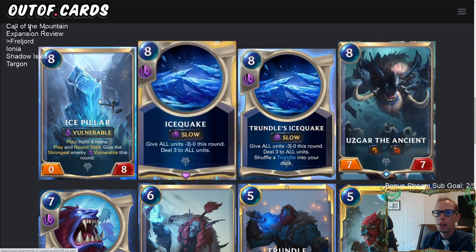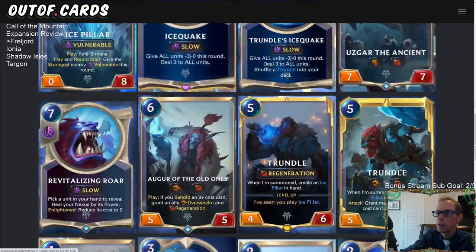Ice Pillar also has a play ability: give the strongest enemy Vulnerable this round. And at round start it also gives the strongest enemy Vulnerable. If you play it on your defensive turn, then on the next round start when you have the attack token, you still get to give the strongest enemy Vulnerable. So Ice Pillar does a lot for effectively zero mana — it says it costs eight, which matters for other cards we'll discuss, but it really costs zero and gives you great blocking and extra value.